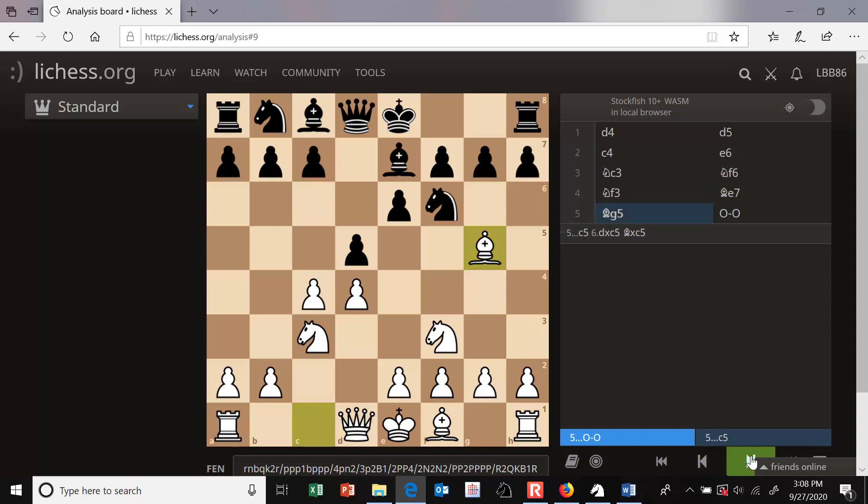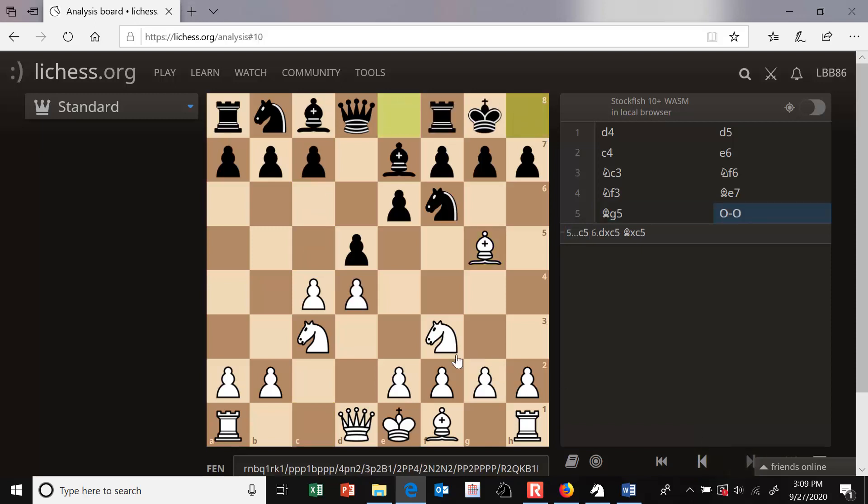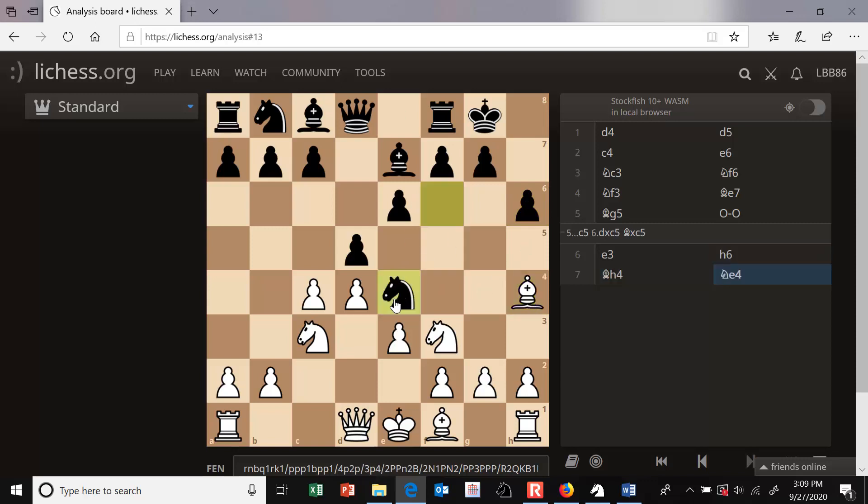So instead Black will castle. Then White will play e3 to develop his other bishop, which also protects his c4 pawn. From here, Black can play h6, Bh4, and then the move Ne4 — this is called Lasker's Defense in the Queen's Gambit Declined.